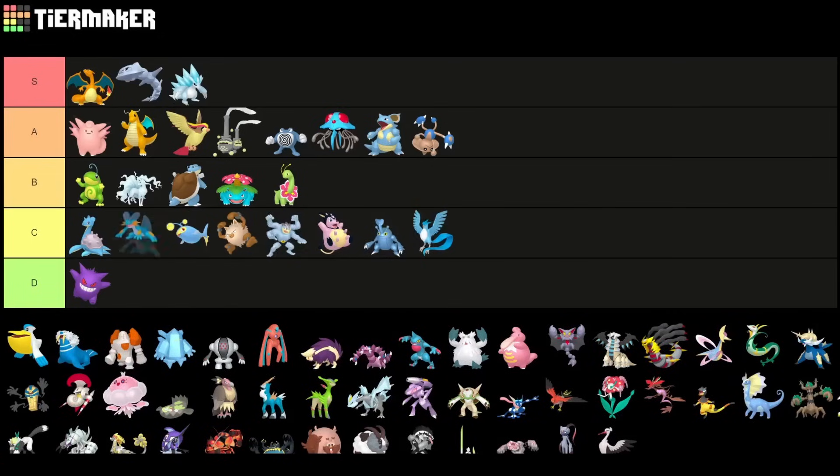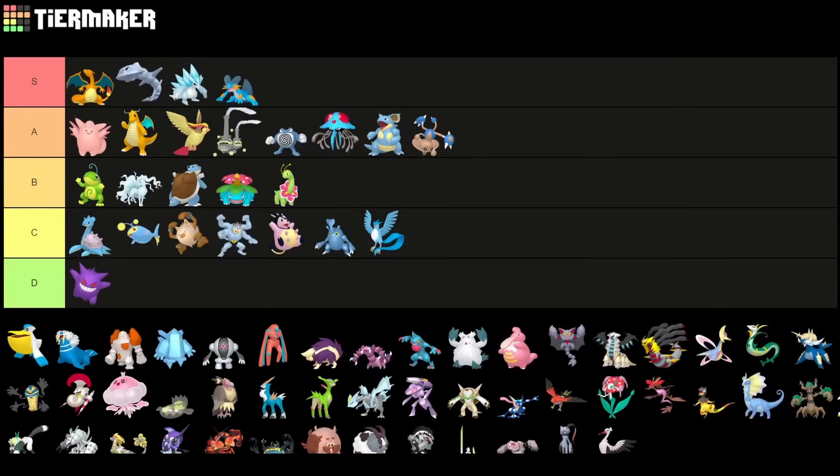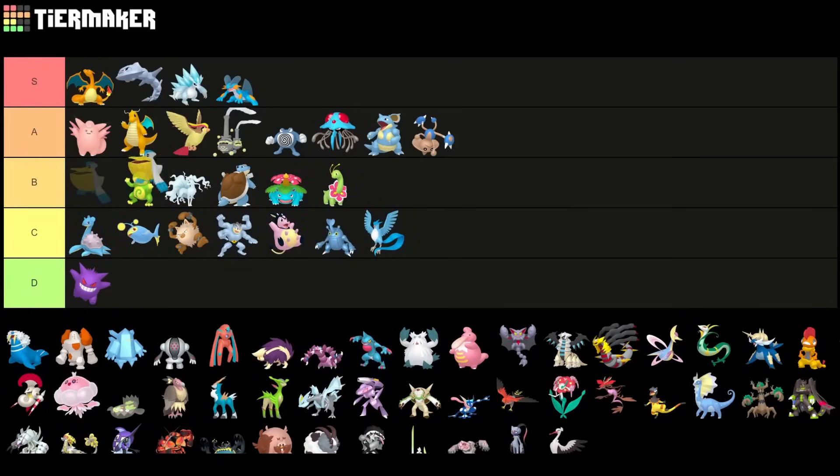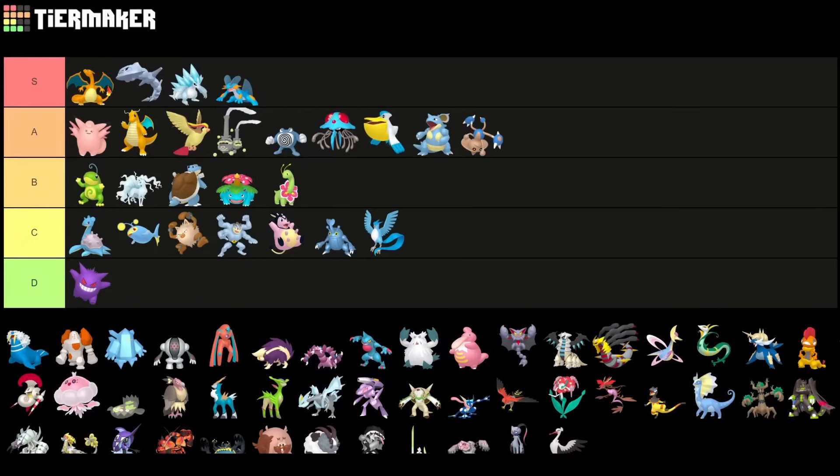Swampert is still A tier — low A tier. It lost a little bit of potential with the Earthquake nerf, but it's still very, very strong. I cannot put it lower than A tier. Pelipper is a new fully XL variant you can use here — very solid in the current meta. I'd put it into A tier because Steel and Fighting-type meta means Steelix, for example, is going to be weak against Weatherball, so Pelipper has a lot of potential.